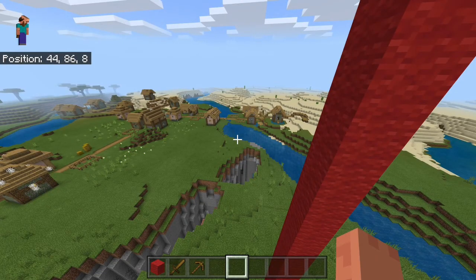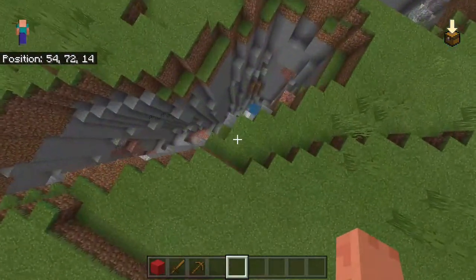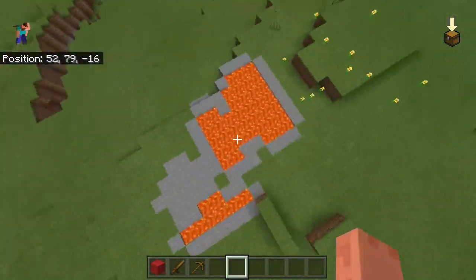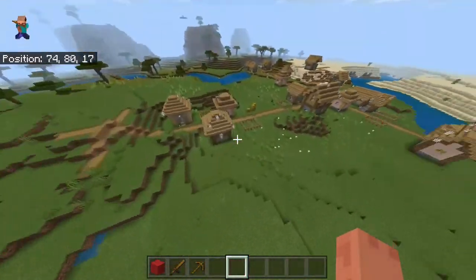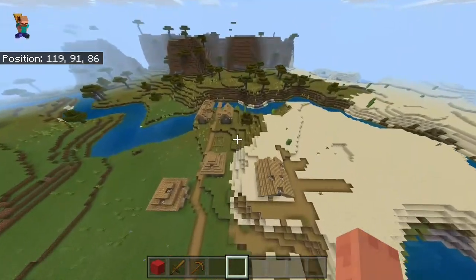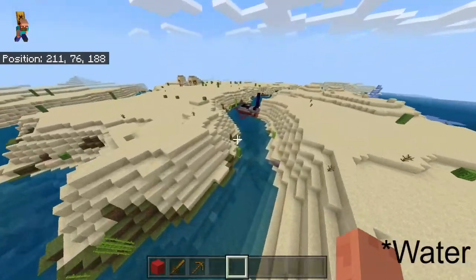This next seed is awesome because you spawn right where the red wool is and almost fall right into a ravine. There is a bunch of surface lava right next to spawn. You've got a zombie village right here, which is a reasonably large village — it really is quite large.